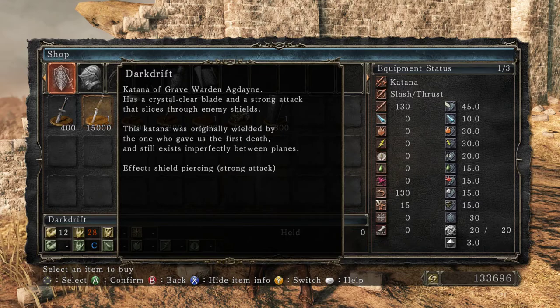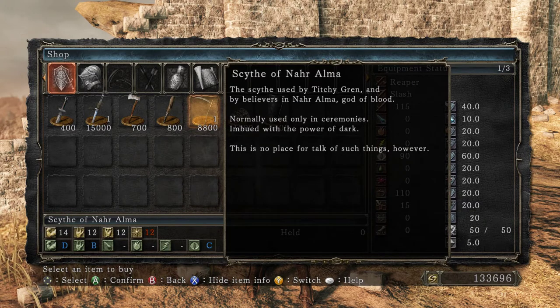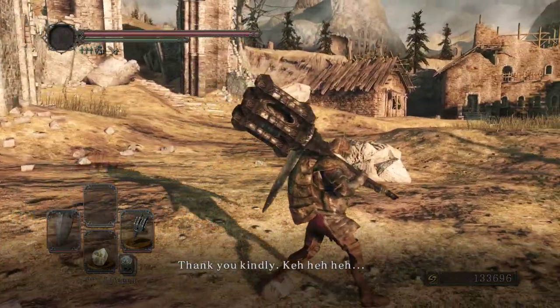'Katana of Grave Warden Agdayn has a crystal clear blade and a strong attack that slices through enemy shields. This katana was originally wielded by the one who gave us the first death, and still exists imperfectly between planes.' And the Scythe of Nahr Alma. 'Scythe used by Titchy Gren and by believers in Nahr Alma, got a blood normally used only in ceremonies, imbued with the power of Dark. This is no place for talk of such things, however.'